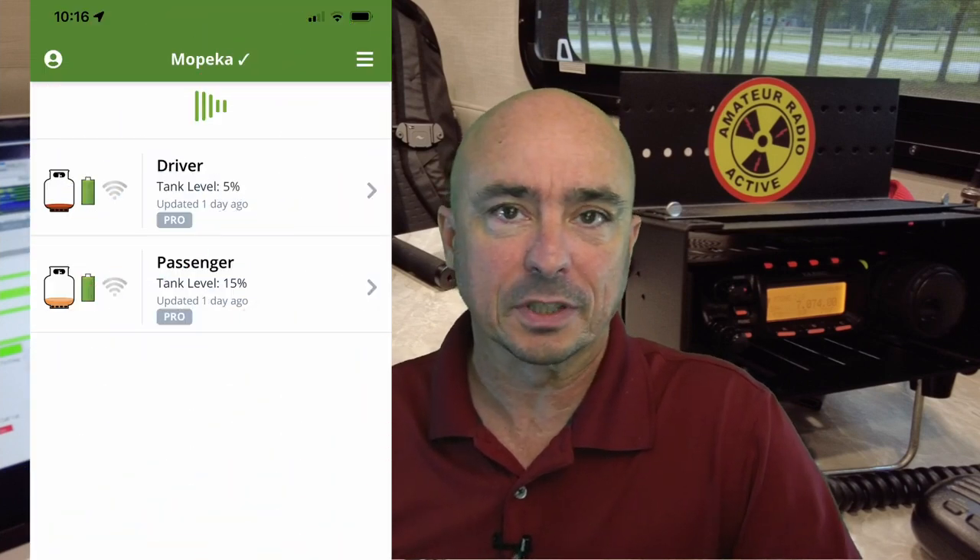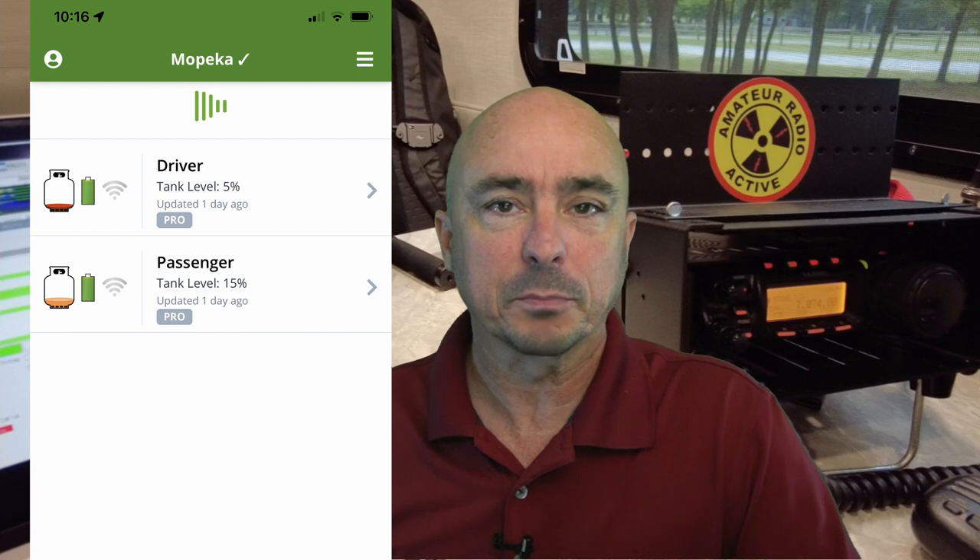The generator I mentioned is a dual-fuel generator, so it can run off gasoline or propane, but I only run it off propane. I was able to keep the AC running in the RV for roughly 27 hours before both bottles were pretty much completely depleted — about 6% left in one and 13% left in the other.